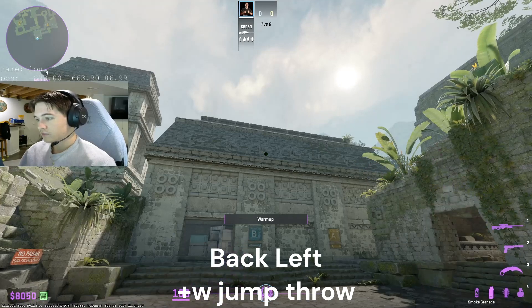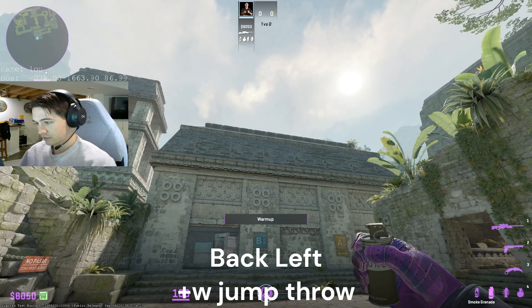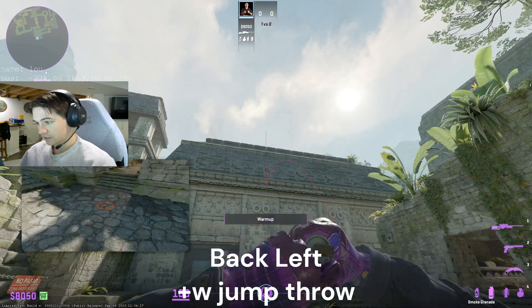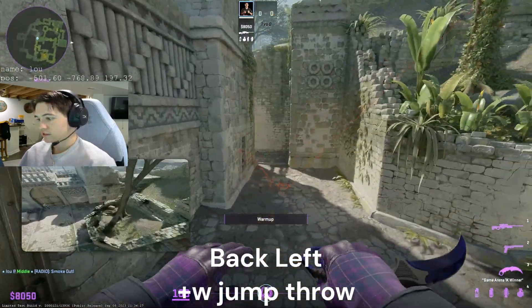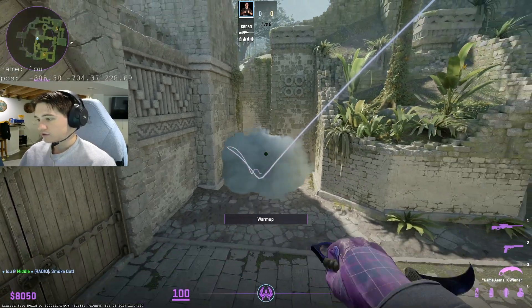Now for the back-left, this one's probably the easiest one to remember. All you do is from this stone structure, you just come up to this small brick here, and it's a W-tap jump throw. This is another one that you can molly behind and molly in front, just like that.